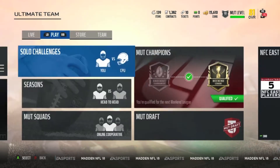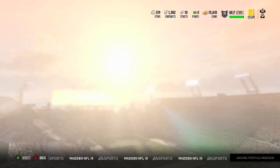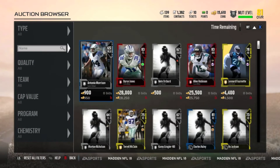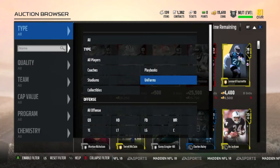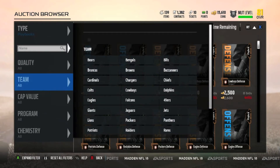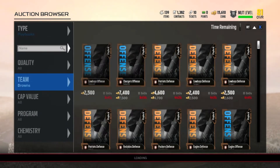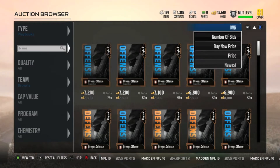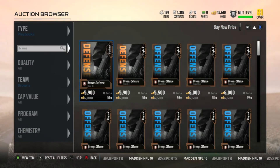Real quick, what you want to do is go to the auction house and buy a playbook. The playbook you're buying is the Cleveland Browns playbook. It is kind of expensive — it's around 6-7k — so if you don't have that, save up, do other challenges, get that 6-7k, buy it out, and then we'll move on from there.